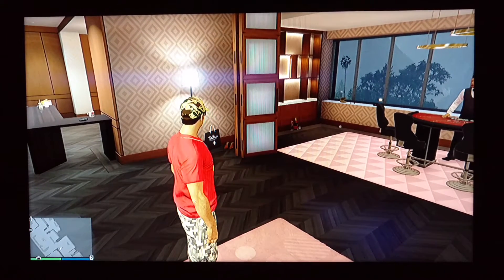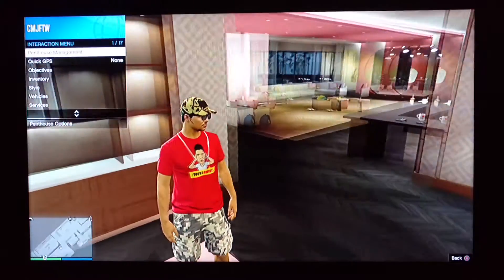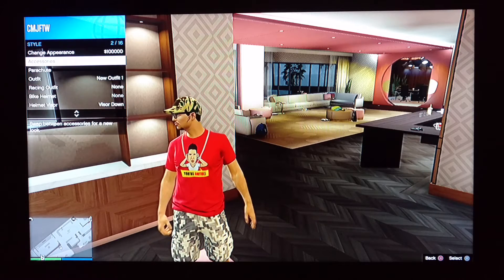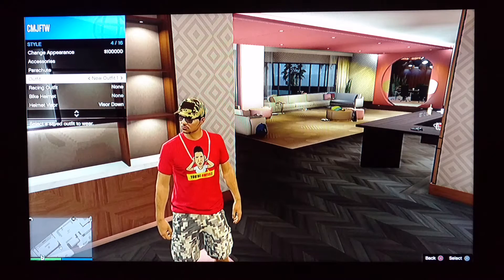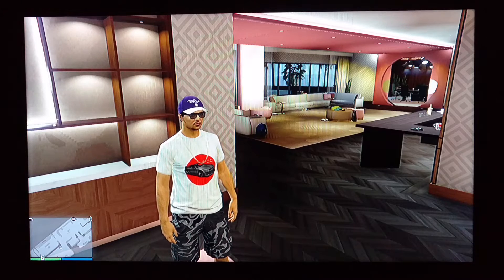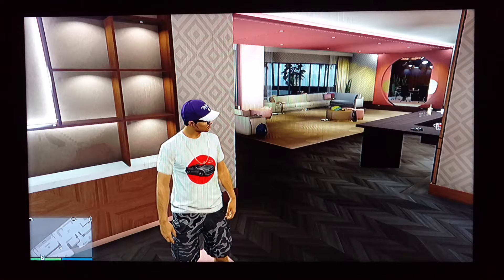First thing is make sure you have two outfits. You're going to open up your interaction menu and go down to style and make sure you have two outfits. So before you start playing the three card poker, make sure you change your outfit and make sure it saves. You're going to see a little orange circle at the bottom right-hand corner.